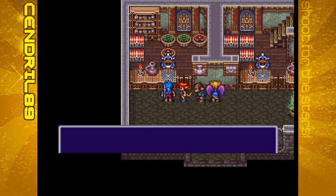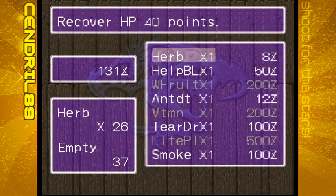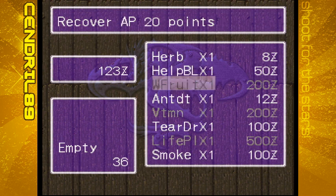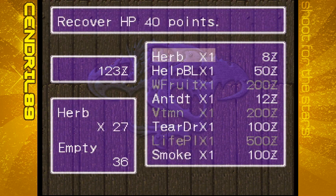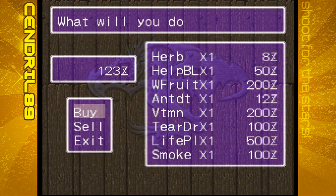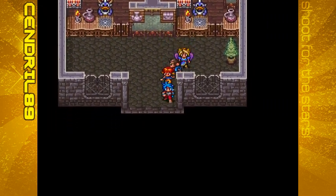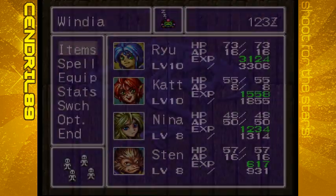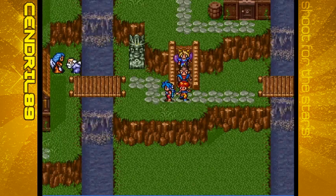The item shop has herbs, antidotes, a helpful bottle for 100 HP, wisdom fruit, vitamins, teardrops, life pills, and smoke — it's actually the same shop as in Corsair. You'll want herbs and antidotes, and a healthy stock of both, because that's how you're going to heal. Nobody has really curing spells — Ryu can cast Cure One only four times. Herbs are really going to be your way to heal.